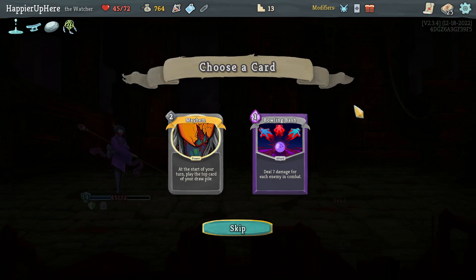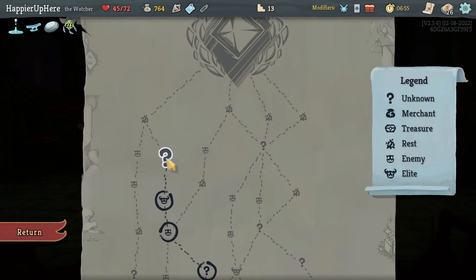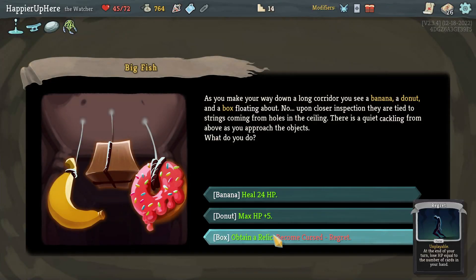Mayhem, Bowling Bash — I might still go for Pauper so I don't think I'll take the Mayhem. Let's take the Bowling Bash. Curse number three.